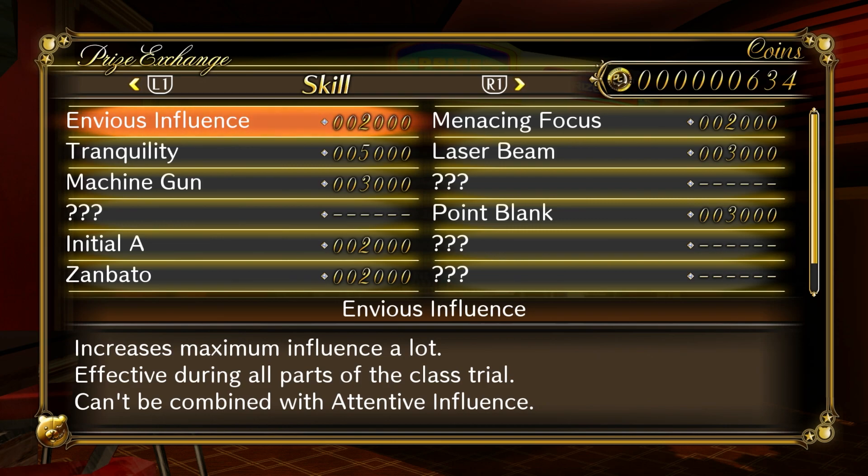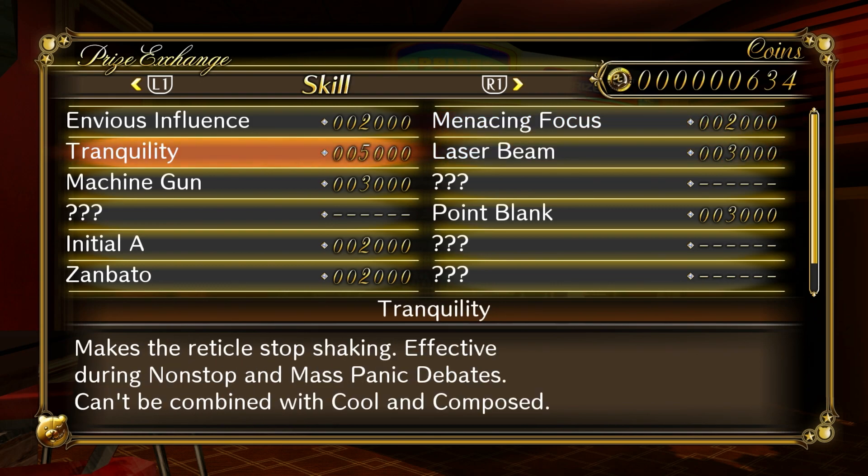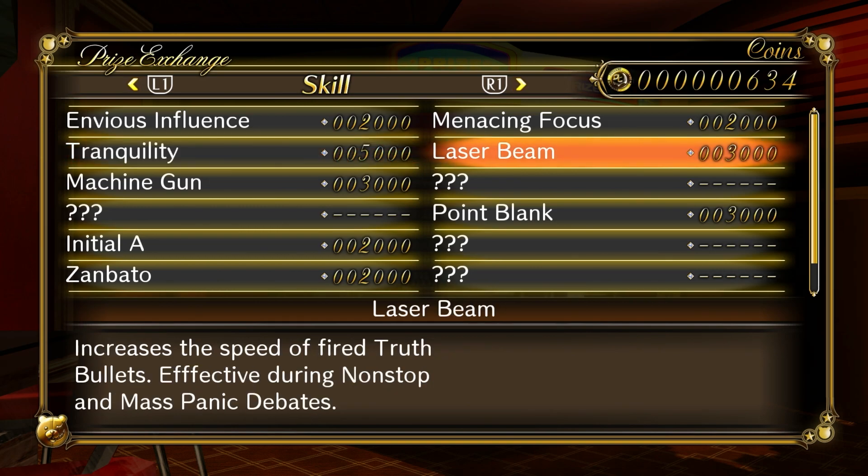We don't really need Envious Influence. I just bought it just in case I was taking damage, because some of the class trials later are much harder. Menacing Focus would be pretty good because it increases your focus more than Extraordinary does, and Focus is quite useful. Tranquility is really good — it makes the reticle stop shaking entirely, so it'll stay still when you're not touching it. Laser Beam increases the speed of fired truth bullets, so if you're confident you can just fire straight on.